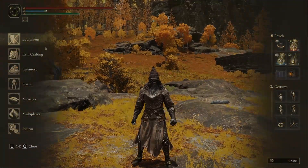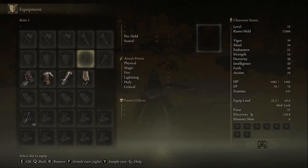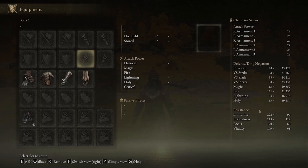Here are its stats — coming in at just 23 poise, so it's pretty light. You're not going to shrug off a lot of hits, maybe a dagger hit or two, but the resistances are all right. You're missing out a little bit on lightning and a little bit of holy resistance, but luckily holy isn't used that much. Lightning, on the other hand, is used a lot, so be careful with that one.